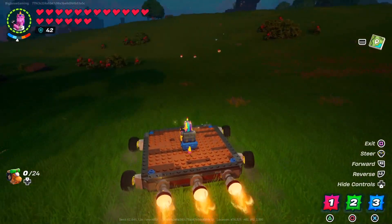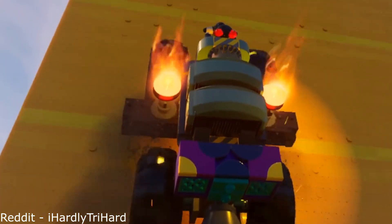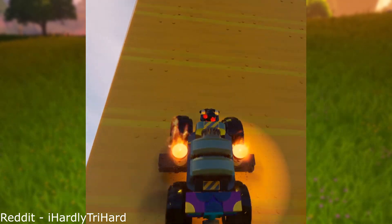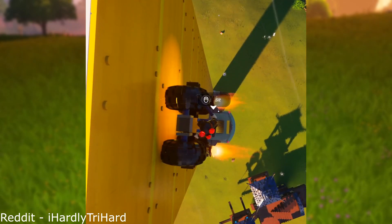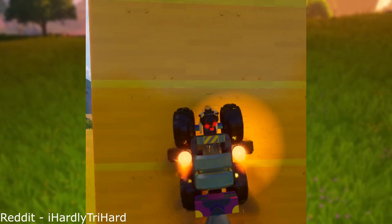If you fail to get your vehicle into the air though, why not just copy I Hardly Try Hard and just start climbing walls? Even gravity is not enough to stop this amazing vehicle. This thing is so powerful you don't even have to stay in the driver's seat — you could just get out and stand on top. If this is what I Hardly Try Hard is creating when they're putting in no effort, I'd love to see them at 100%.